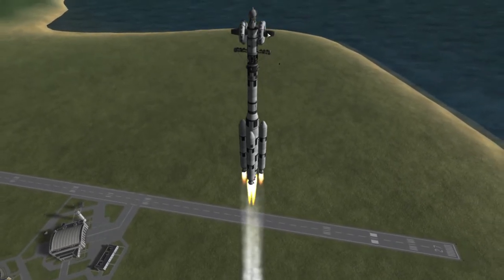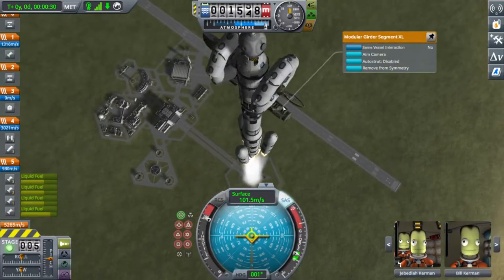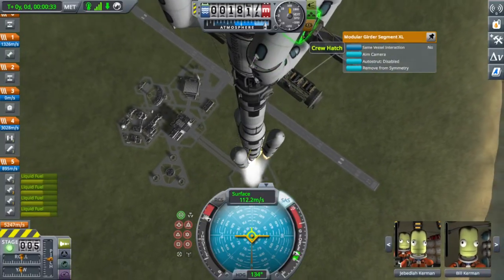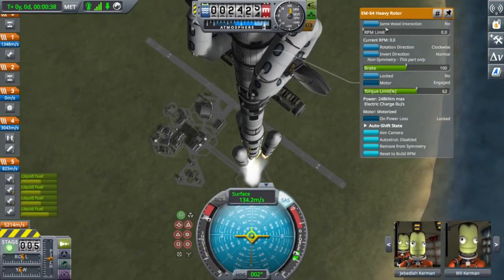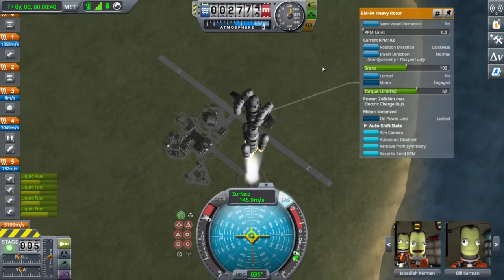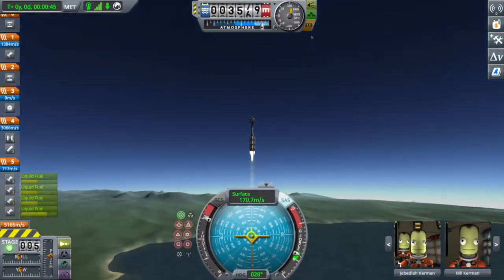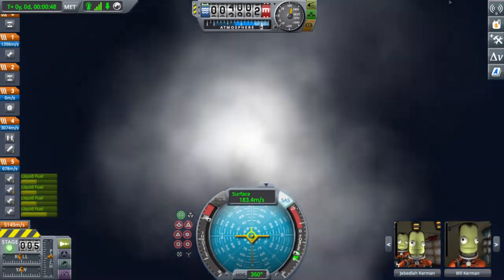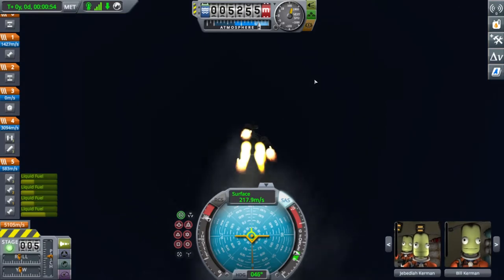It has room for about 10 kerbals if you don't count the gravity parts. The wheels with all the crew cabins are designed to simulate gravity, because if you spin, you can simulate gravity. We're launching Jeb, Bill, Bob, and Val, and one other kerbal — I forget who.